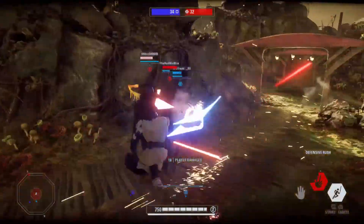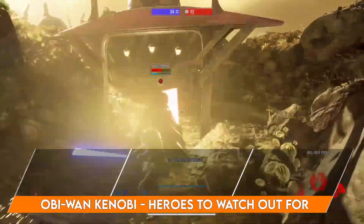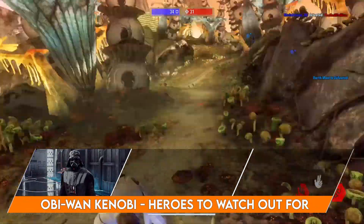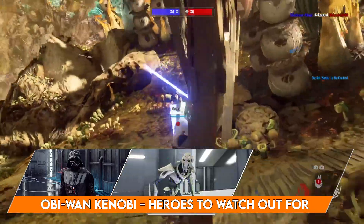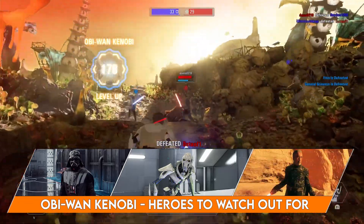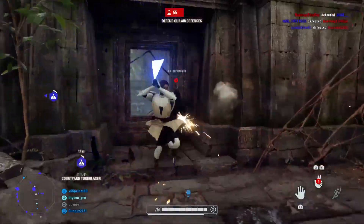Obi-Wan doesn't have many heroes he needs to watch out for since he can disable abilities and block most attacks. However, watch out for Vader — all he needs is one good choke. Grievous is also dangerous because similar to Vader he can do a lot of damage. The last hero to watch is Dooku — Obi-Wan can block against most things, but it's hard to defend against good lightsaber skills.